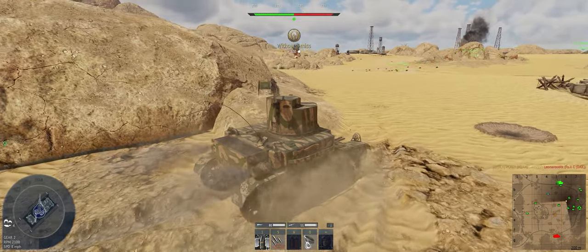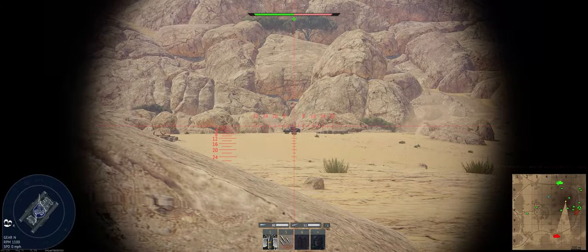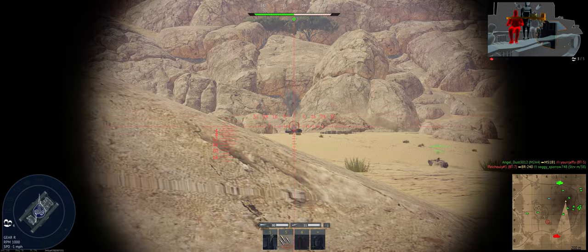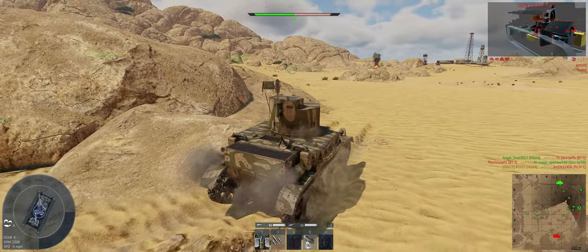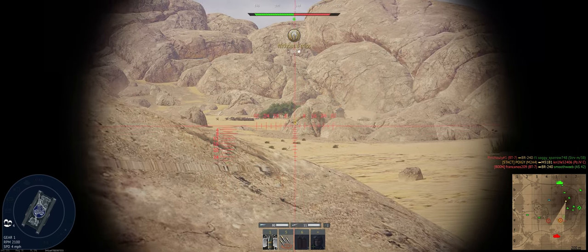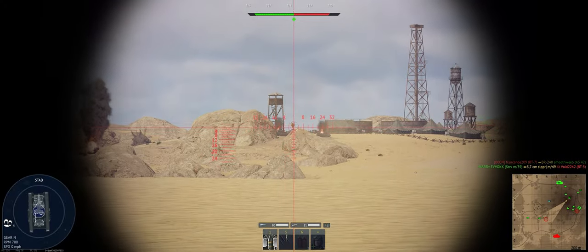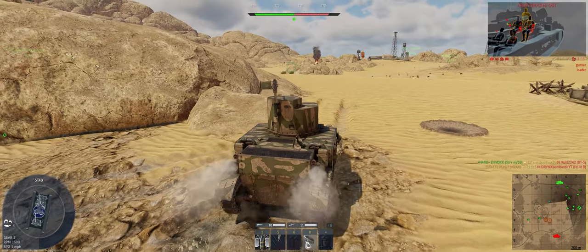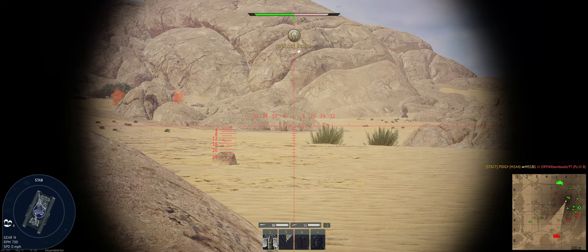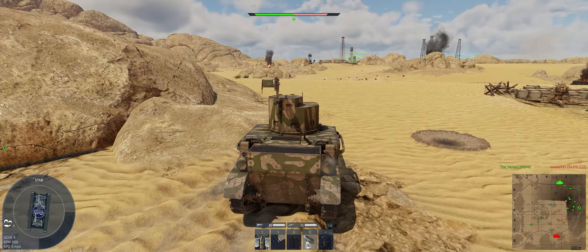All right, our team has Alpha now — that's good. Let's find something to shoot at. There's one. Got his engine. Thought that was going to be a kill. There we go. Another one showing a little bit. Let's go get some artillery behind that rock. Saw that, good hit. They're pushing Alpha a little bit, but not enough to worry about. Our boys are moving up the center of the map — that's good.